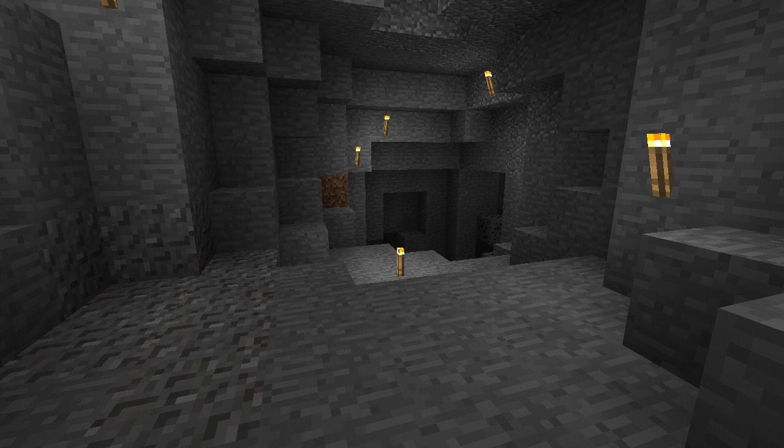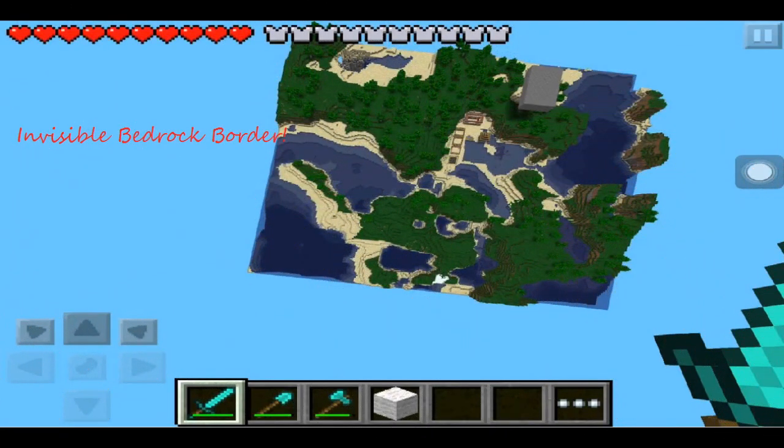Now I'm going to cover some of the bad points about this update. The first is the still-invisible bedrock barrier that surrounds the world when you're not on Infinite mode. Personally I think they should have removed this in this update or just made the worlds a lot bigger, because the worlds with that barrier are tiny — you can barely do anything in them. A good idea would be to increase the size and add a visible border warning like on the Xbox edition, showing it about 20 to 50 blocks before you hit the edge.